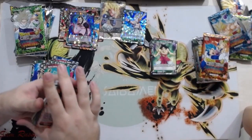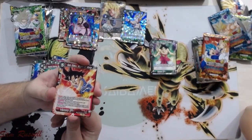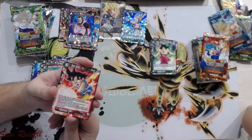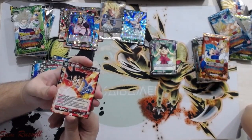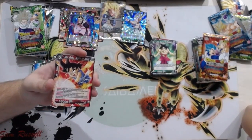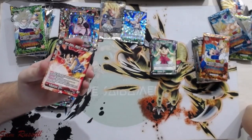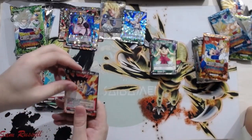This is the new Son Goku skillless support. This card gets 3000 power for each skillless battle card in your drop area, has Critical, and if there are two or more skillless battle cards in your drop area, reduce the energy cost of this card by two — so it can be a three-drop heavy hitter with Critical. Not bad if you're playing red skillless. In draft it will probably see play because there are so many skillless cards in this draft box.